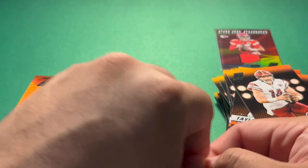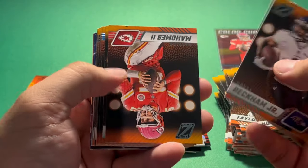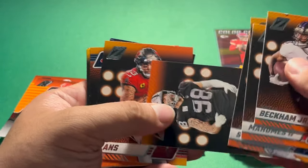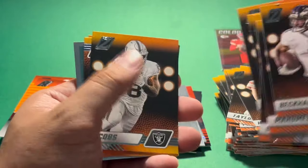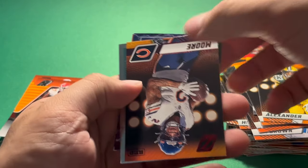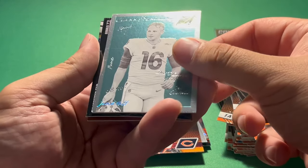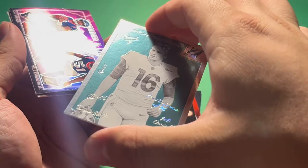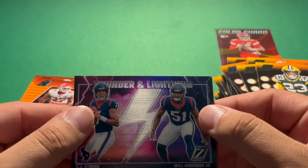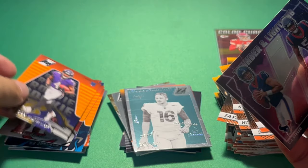Let's get into our final pack — see if we can pull a Stroud base. Odell there. Mahomes base to go with the memorabilia card. Nick Bosa, Amon-Ra St. Brown, Max Crosby, Mike Evans, Dalton Schultz, Josh Jacobs, Tyler Lockett, Jaire Alexander. DJ Moore Red Zone. What is this? Class President — Jared Goff, first overall — pretty cool, another one of those thicker inserts. Thunder and Lightning — spelled correctly this year. Stroud and Will Anderson. And the final card: Zay Flowers, the cover boy.